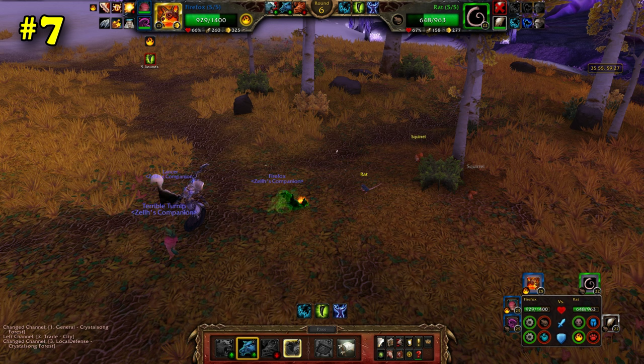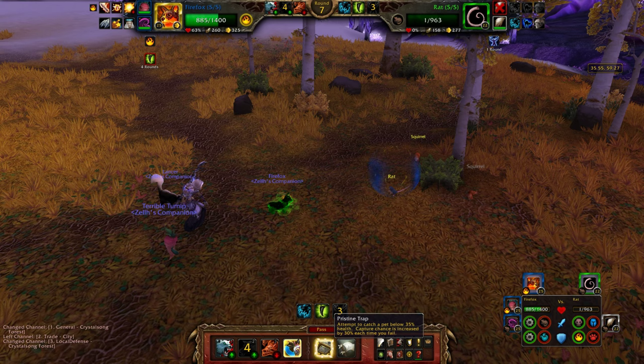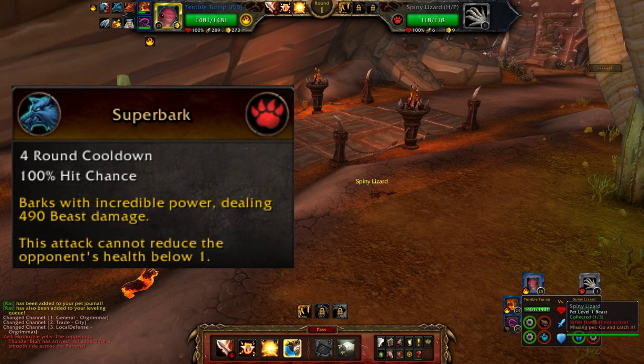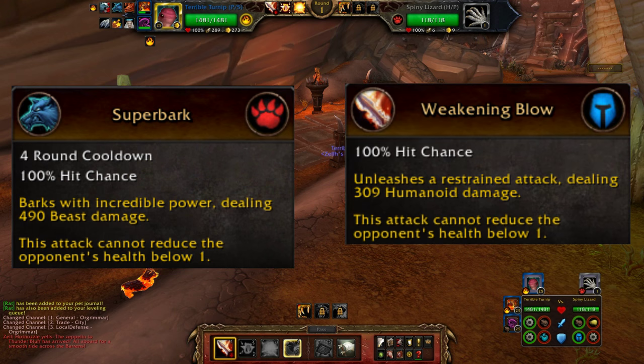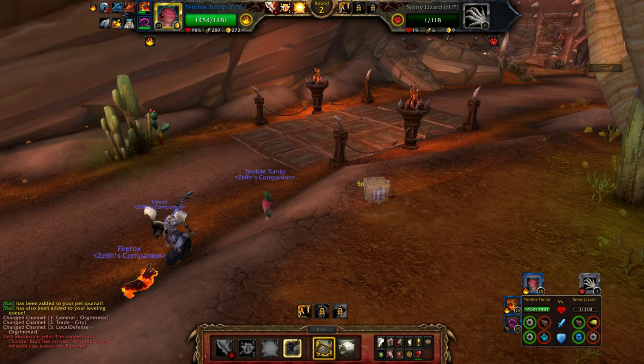The Terrible Turnip and the Molten Corgi are the only two pets in game with an ability that will not allow you to kill the pet you're attacking — Super Bark and Weakening Blow. These abilities are very useful for catching pets in the wild, since you don't have to worry about accidentally killing lower level pets.